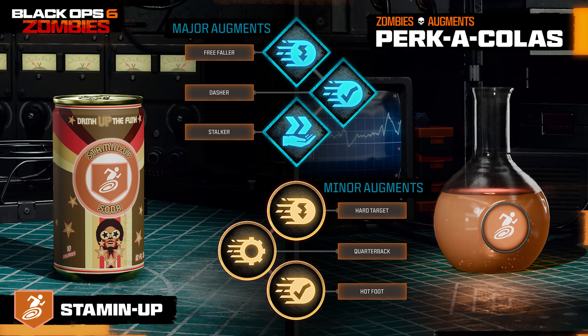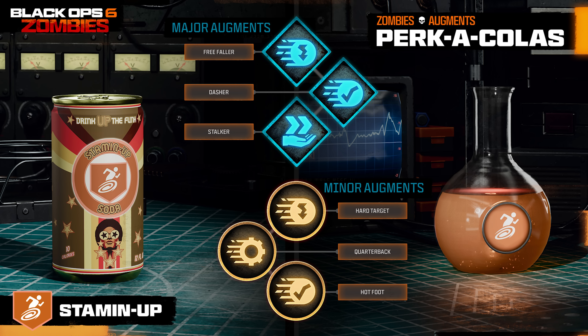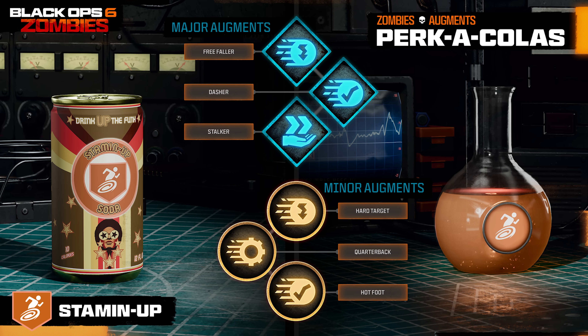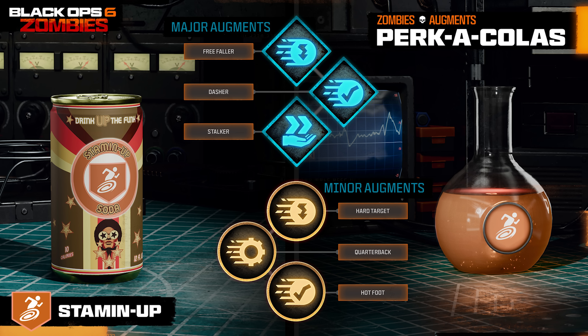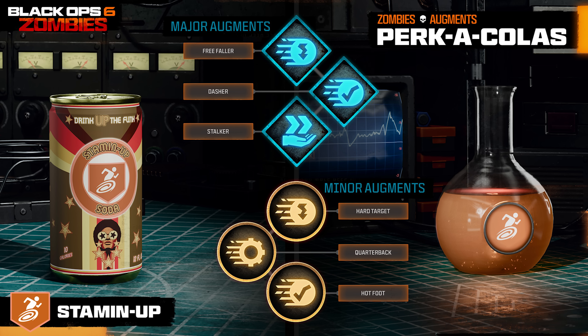Moving on to Stamina — for major augments, you can choose Free Faller, where you become immune to fall damage, which is part of the PhD Flopper perk effects we also saw in Cold War Zombies; Dasha, which increases your tactical sprint duration; or Stalker, where you walk faster while aiming. That last one may not sound too useful, but when we got to play early it was considerably noticeable that whilst you were aiming you walked pretty slow.